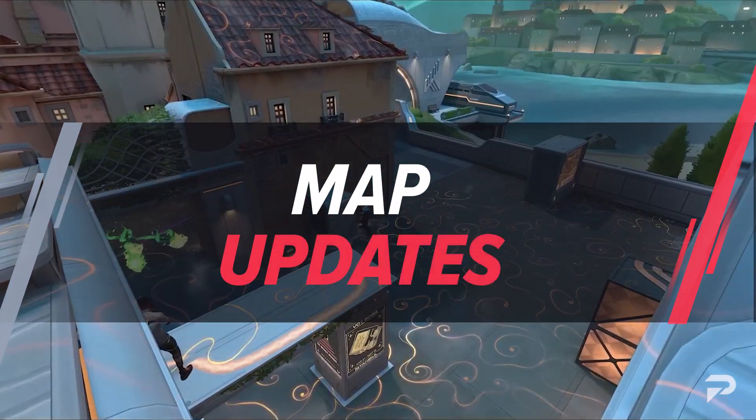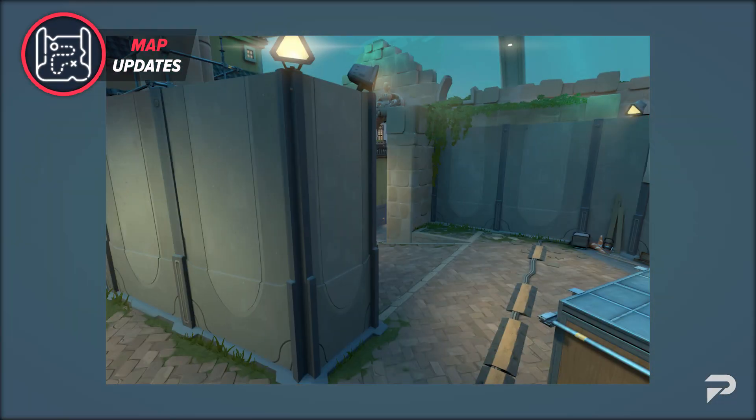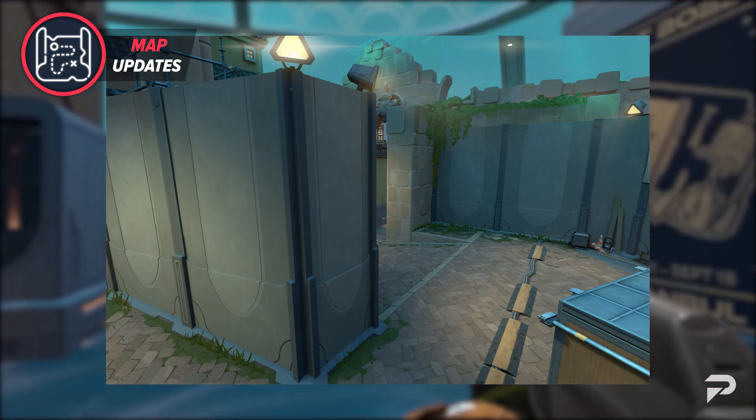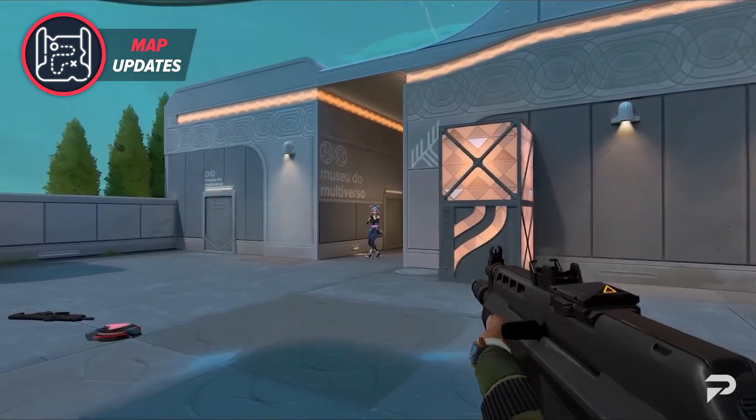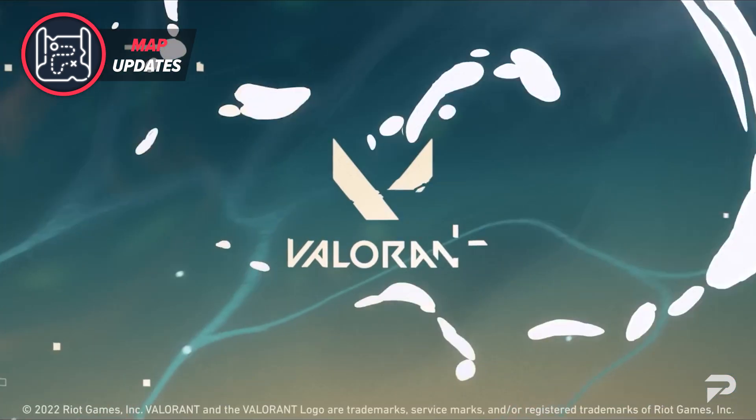There is only one small map update change this week, and it's on the map Pearl. The devs have fixed a sliver line of sight from A main to A link. Not many people may have noticed it, but this small line of sight was prime territory for AWPers to get some rage-inducing kills that the recipient would never see coming.